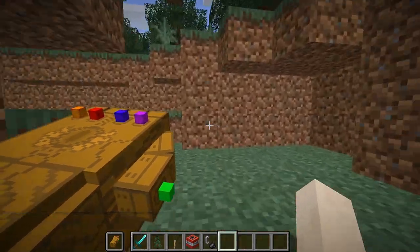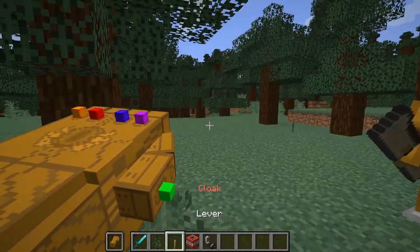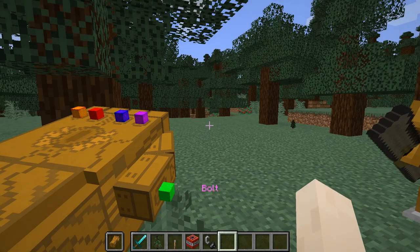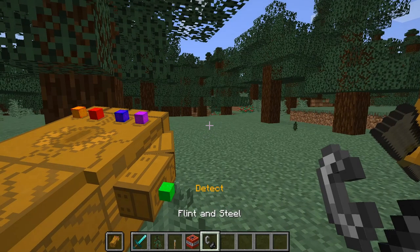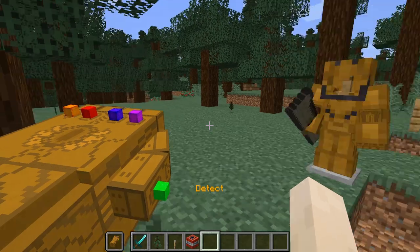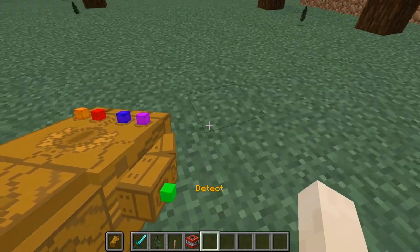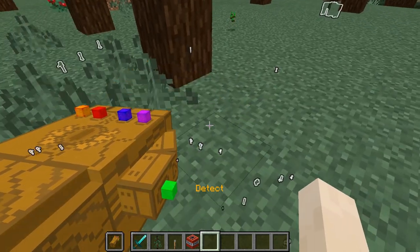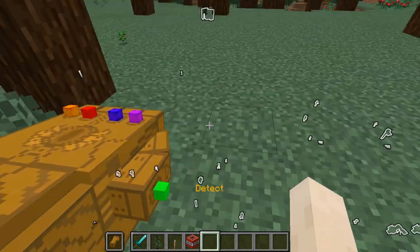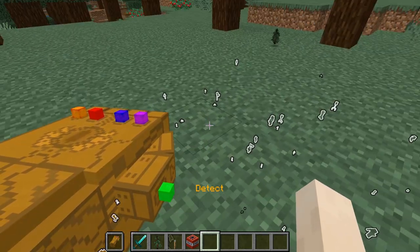Now all we need is the mind stone. Let's go over the soul stone abilities. All we have to do is find the hotbar slot. The first ability is detect — if I press right-click, I can see all the mobs through the floors. I can hold down right-click and constantly see the mobs, which is kind of cool.